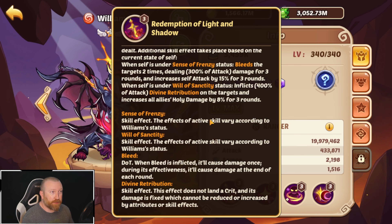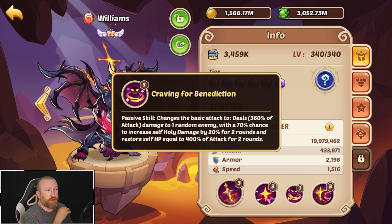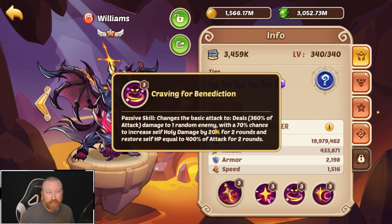We have tons of Stellar Shards to play around with as well. The hero's kit is interesting — when you take a look at his active skill, he's going to be dealing damage to backline enemies and restoring himself for 20% of the damage dealt. That does go up to 30% I think with V4. Really interesting — when you're in the state of Frenzy you're going to bleed the target.